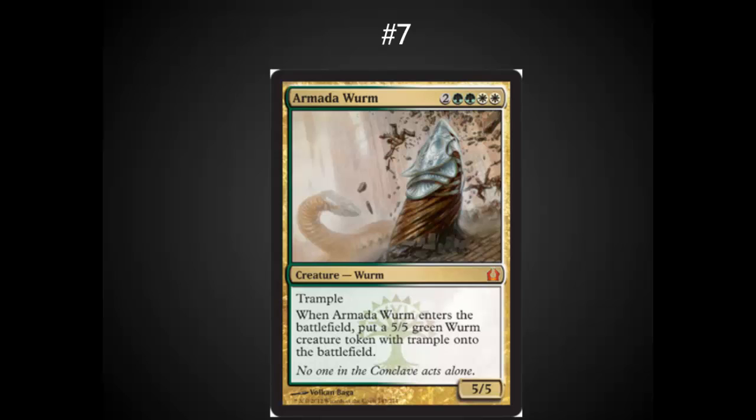Armada Worm has made it to the top of other people's lists — I've only got it at number seven. If these worms had flying the evasion would be highly relevant, but 5/5 tramplers are only just strong at this point. I also haven't gotten a chance to play with the Populate mechanic, so I don't know exactly how relevant it's going to be. As long as Cyclonic Rift and Unsummon are in the environment, the token aspect of this card may be minimized. Also, it looks a little tough to cast with the double white and double green — you really have to be strongly committed to that guild.